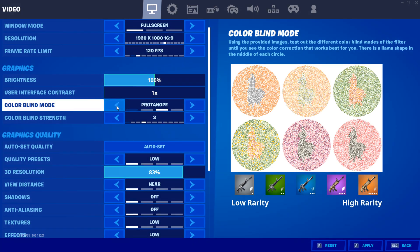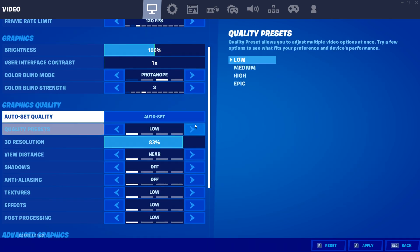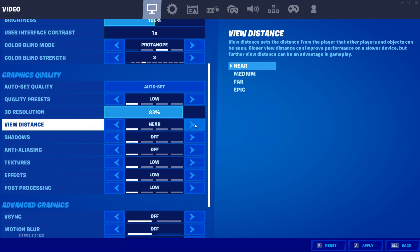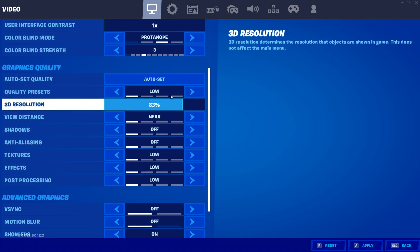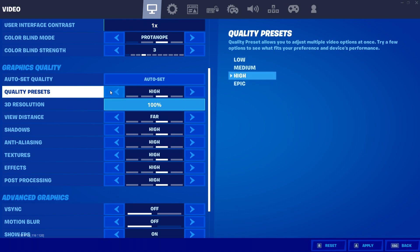Do not use Tritanope because it just looks horrible. You can use either Protanope or Deuteranope. For the colorblind strength, this is personal preference — I'm using it at 3, but you can test out some values and set it to whatever you like. Then come the graphics quality settings, which are the most important settings on this page. Do not use the auto set button. Instead, set the quality presets to low, which will make everything else in the graphics quality settings set to low as well.